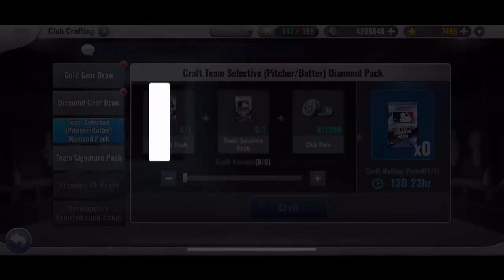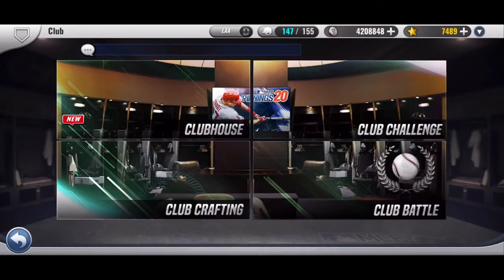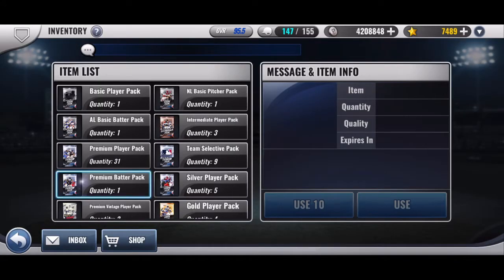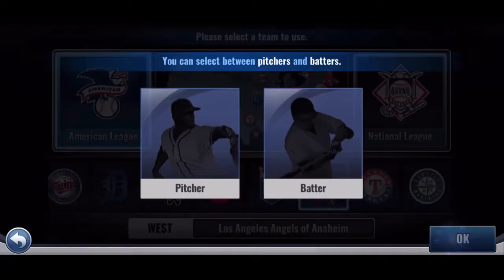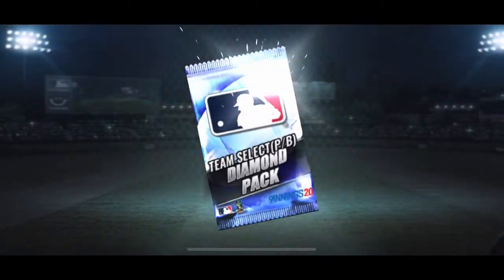So in the past, I've been going Pitcher, Pitcher, Pitcher, Pitcher. I have 4 or 5 starters, 3 relievers. So I'm going to go Batter, because I have 6 batters, but the only good ones I have are Trout and Pujols, and the rest are terrible — like 57 overall — so I'm hoping for someone good.